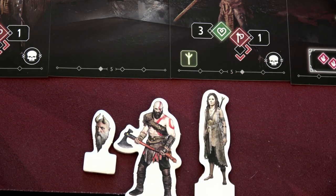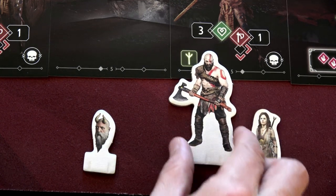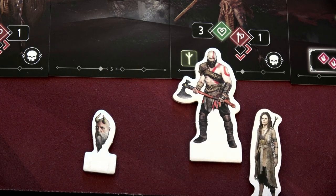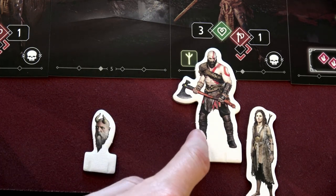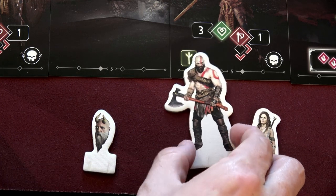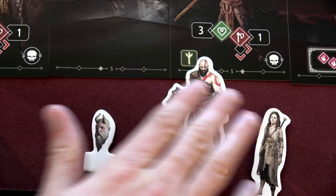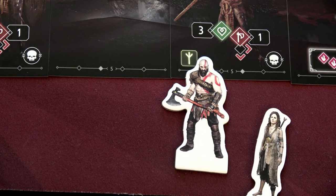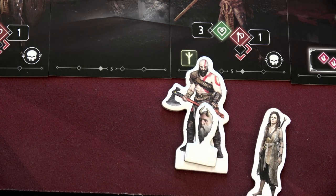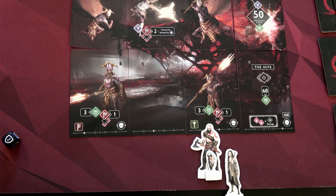Enemies attack specific columns based on the arrows shown on the scene. At the start of the game you choose which column to occupy, and up to two characters can share one column — one in front and one in back. The character in back takes no damage; only the front character is attacked. Melee attacks can only target the bottom row, while ranged attacks can hit both rows. Mimir must attach to a specific character — to start, he'll attach to Kratos, with Freya in the back.